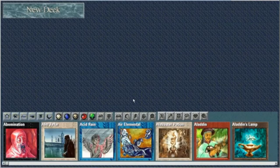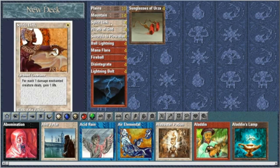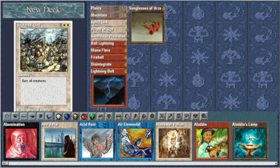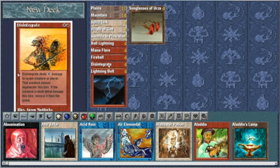I created a deck. It's red and white. It's called Sunglasses. It revolves around, obviously, Sunglasses of Urza. What it does is it uses white to nullify and remove and bury creatures while I build up to Mana Flare, and then red direct damage.